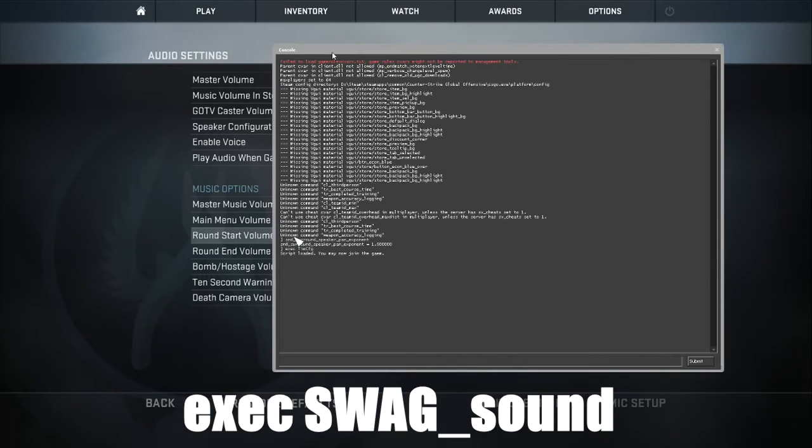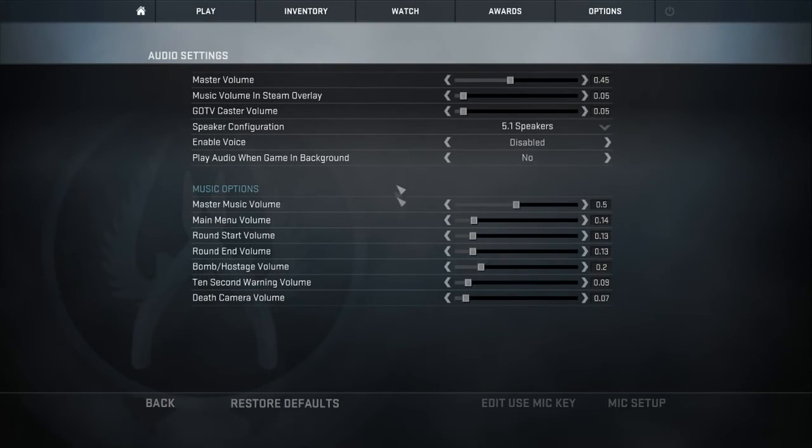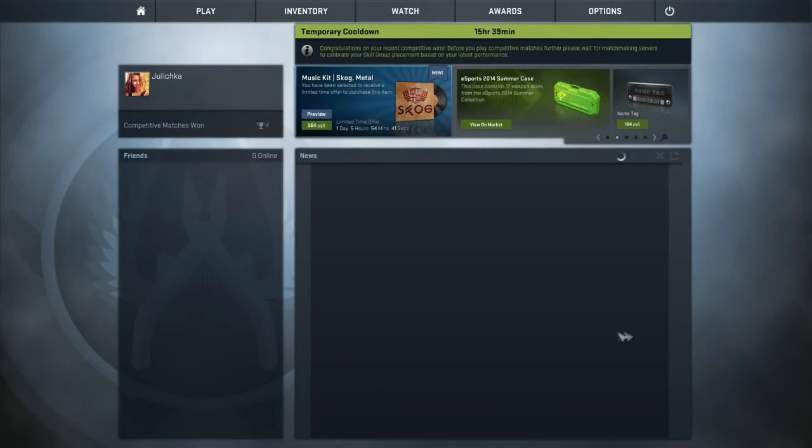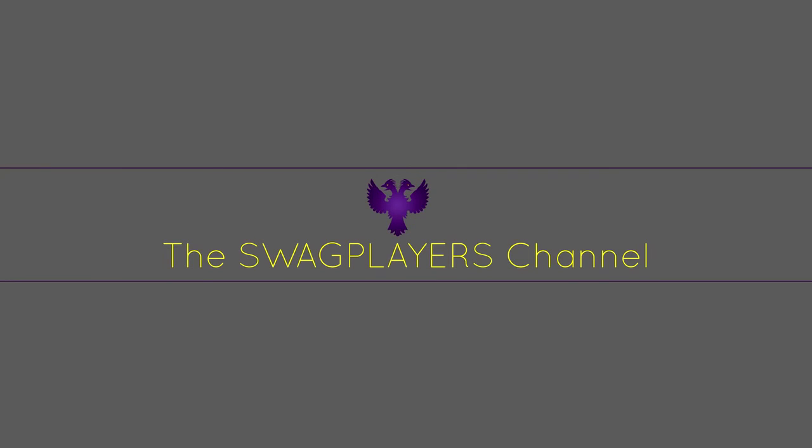That command does all the job — basically it ensures the most important commands to get the 7.1 actually working. The great benefit of my config file is that it makes all the sounds play a bit further than by default, so you would hear all the sounds better and clearer.